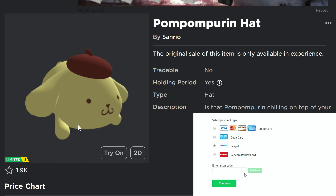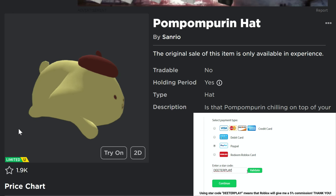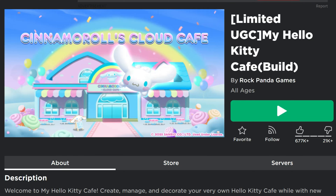What's up guys, we got a free limited UGC item right here — the Pom Pom Purin hat. There are about 50,000 of these, so it's almost like a regular event thing, but it is a limited item and there's only 50,000 available.